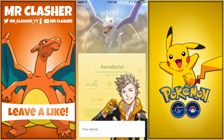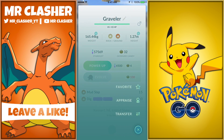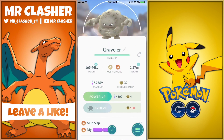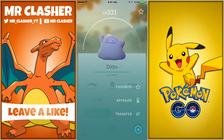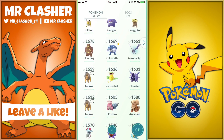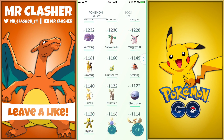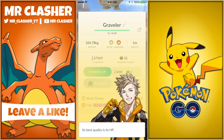The very first Pokemon I actually got with this update was this Graveler at 1405 CP, and the appraise is really strong — its best quality is attack and it's the best stat. I do have a Graveler already; let me check the combat power. He's at 1084 CP, so this new one is the best one I have.